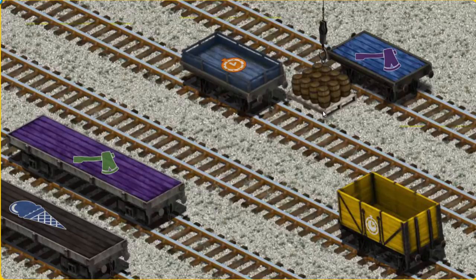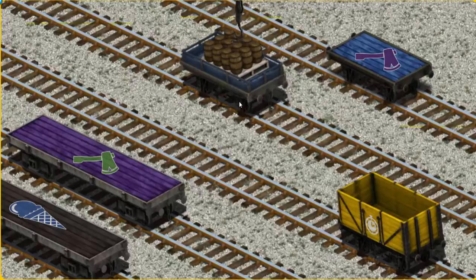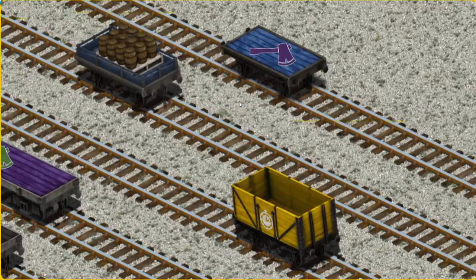Now the cargo must be loaded. Show Cranky where the blue flatbed with the picture of an orange clock is. You found it!